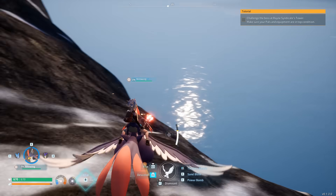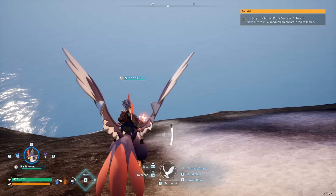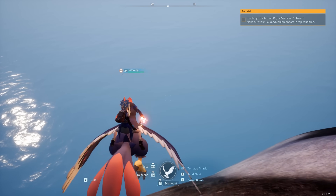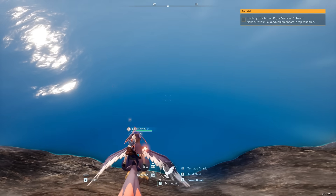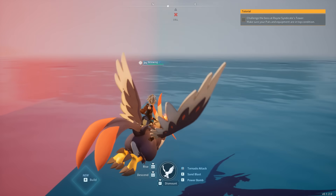There are two requirements. We need two pals: we need a Nightwing, which is what I'm riding here, and we need Rush, which is more of a boar-looking type of pal. Once you have them, make sure you have the ability to ride these mounts — the only way to do that is to craft down the items for them. You should have the mounts and the requirements to ride them. Once you have that, head towards the tree and reach the very far end.